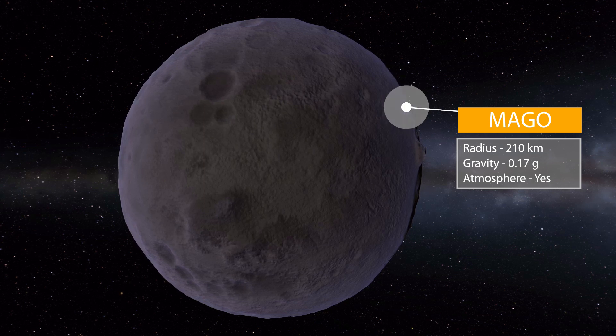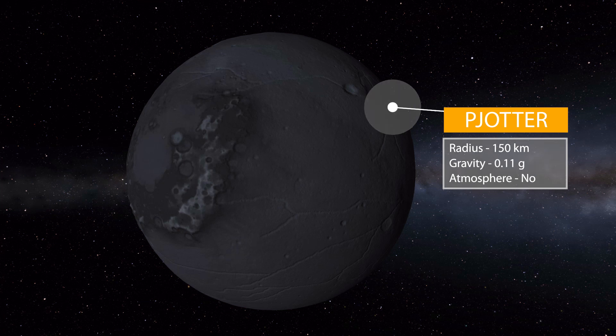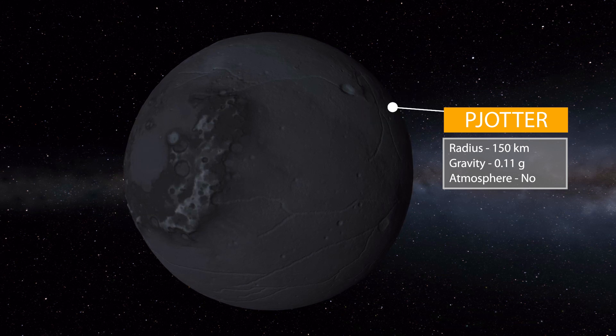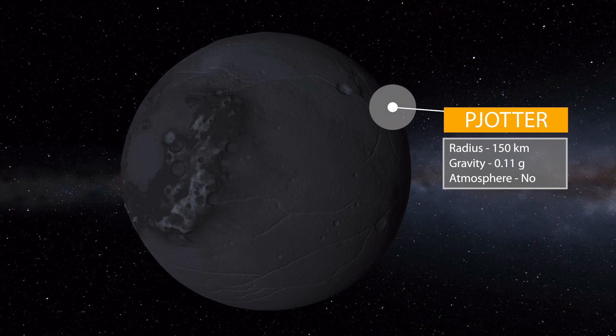Moving on from there, we have the next and last planet in this star system — Piotr. That 'j' in there really throws me off, but I'll go with Piotr. It has a radius of 150 kilometers, a gravity of 0.11 g's, and no atmosphere — just a sort of cold, gray, dead world.